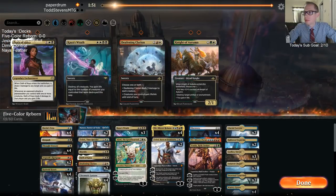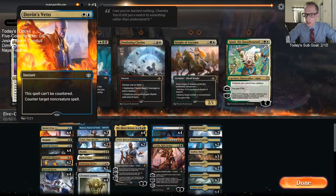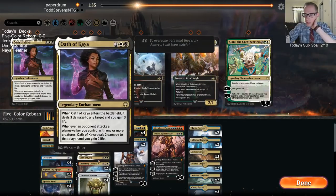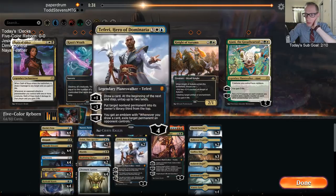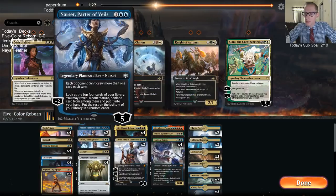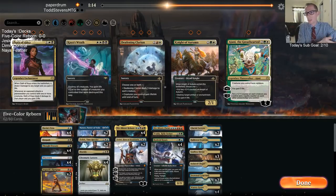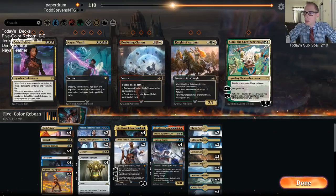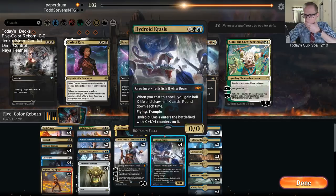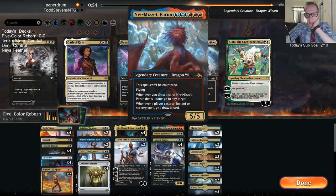Anti-control stuff in, anti-aggro stuff out. Oath of Kaya is kind of weird — it's fine at shooting Planeswalkers but I don't know if that's worth a card. The problem with going anti-control is we're basically an Esper deck now, so Niv-Mizzet Reborn is worse because it's only looking at Esper cards. We don't need Mortify too much — I can play some Knight of Autumn instead. Niv-Mizzet Reborn is just so bad against Liliana, but it's good against other matchups as long as they don't have Liliana.